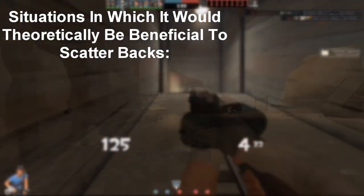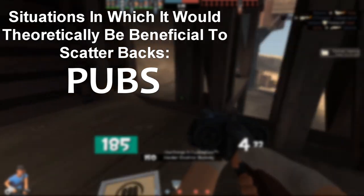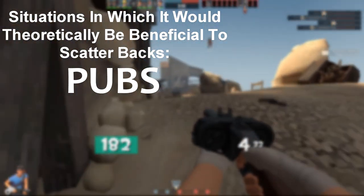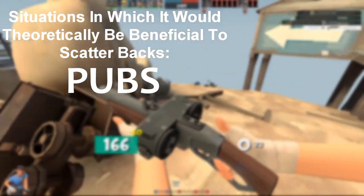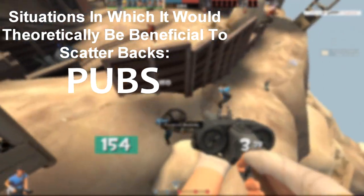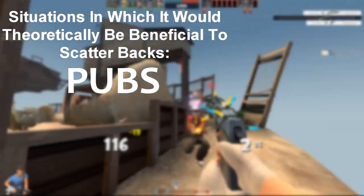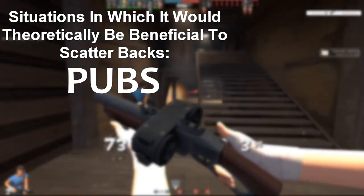Some situations where the backscatter could find use aren't as rare as you might think. Think about the last time you went pubbing — players are pretty oblivious in pubs and it's fairly easy to flank without being noticed. On most pub maps you could easily scatter some backs by taking an alternative route and doing 140 damage to likely at least two enemies. The strategy holds up fine against lower-skilled players who don't notice the fast man jumping past them.